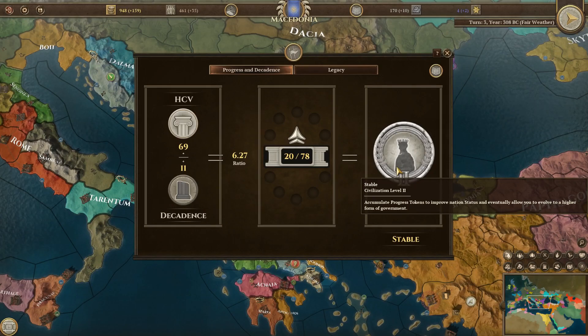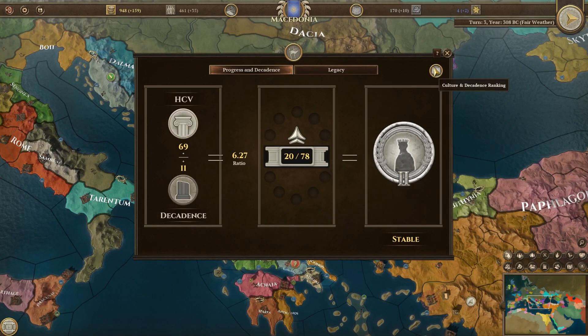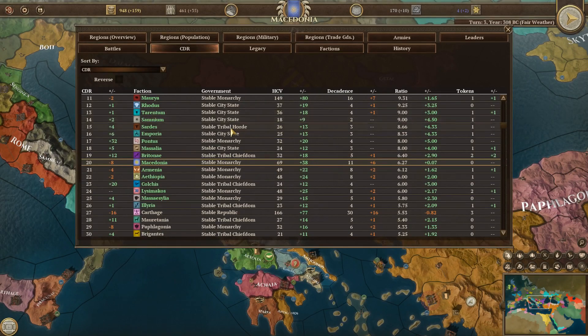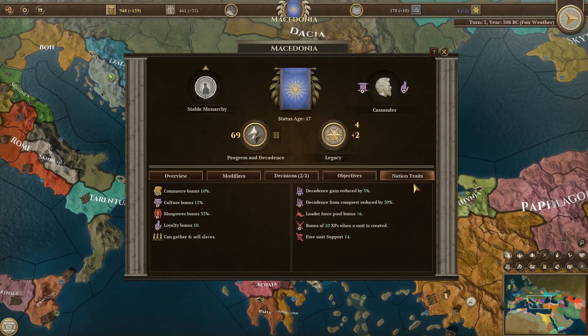If you get enough progress tokens on glorious, we can move to the next level of civilization — just civilization level 3 — which allows us to get a better nation status, giving us better modifiers for the game. We can see our entire nation traits here — a commerce bonus of 10%, culture bonus of 15%, manpower bonus of 35%, loyalty bonus, and we can gather and sell slaves.